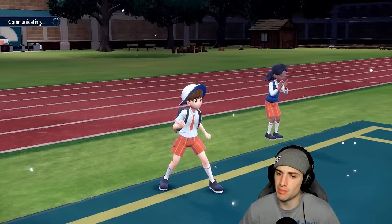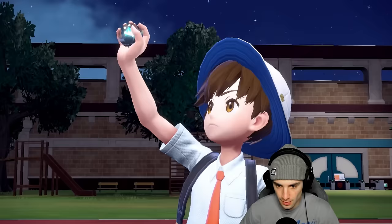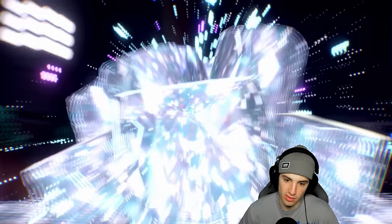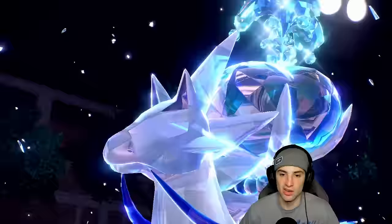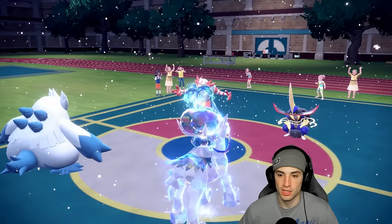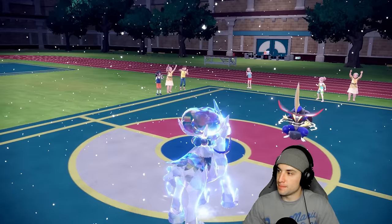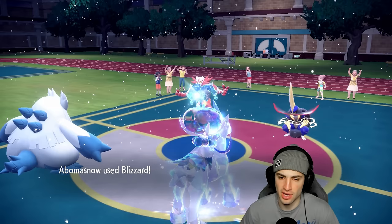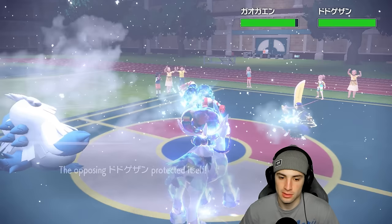Calyrex is actually pretty bulky, so a single hit might not KO it. Their Tera type comes out — I go straight Water Tera. I don't mind if Flare Blitz KOs my Abomasnow — it pretty much did its job with eight turns of Aurora Veil. They Terastalize and protect. They take off my Clear Amulet — still doing decent damage. Blizzard fires — can we just freeze this thing? No. I'm going to get blocked so I'll swap to Araquanid and catch Incineroar on the switch.